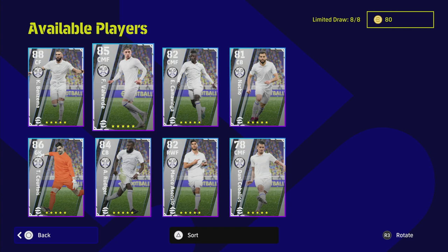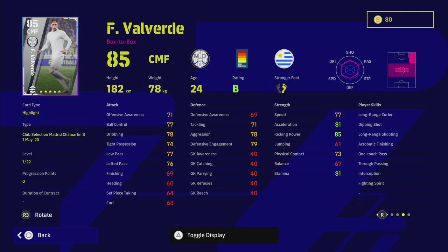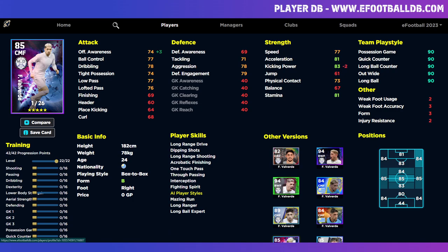Now for the most exciting players worth spinning for - first up is Valverde, a fantastic player and one of the hidden gems of the game. His standard card has 32 levels but this version only has 22 levels. Comparing to the Derby Day version, that card had plus three offensive awareness and minus three kicking power with 26 levels - so this is a lesser version. Any of the 84-rated cards are probably better, give or take. But if you want a really good attacking center midfielder with defensive capabilities, he is your man.